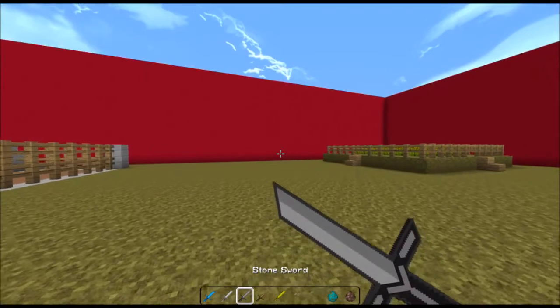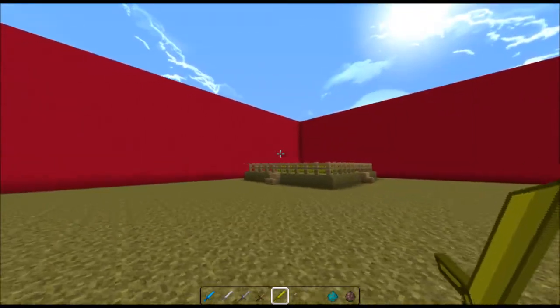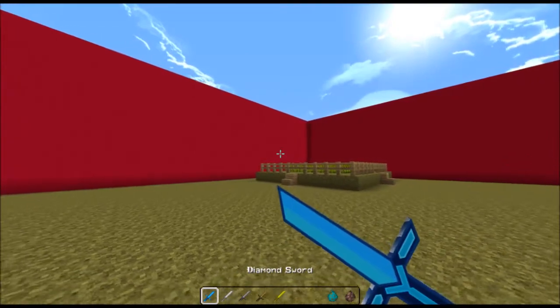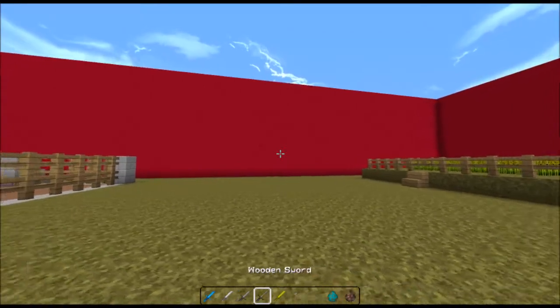So, the swords — most of the textures came from Stimpy's PvP pack. I made a few changes, particularly the diamond sword; made it look a lot cleaner, that sort of stuff.